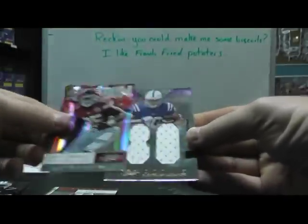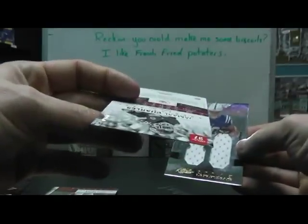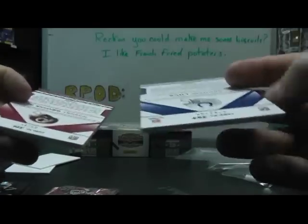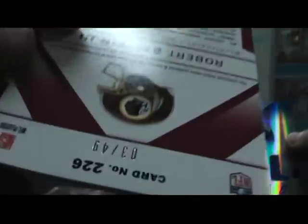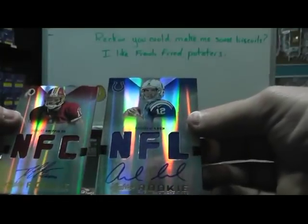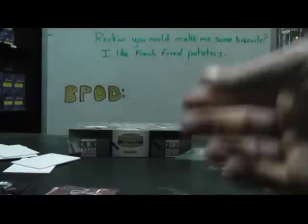Kind of curious what this is. Jamal Charles, 1 of 50. And Coby Fleener, 99 of 99 — last one made. Andrew Luck, I forgot to see the number — this one's 28 of 299, the Andrew Luck triple jersey autograph. RG3 is 03 of only 49. So you got the NFC version for RG3 and the true rookie of Andrew Luck — I cannot believe you got both of those in the same box.